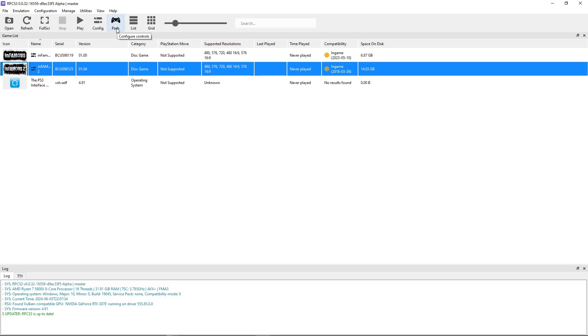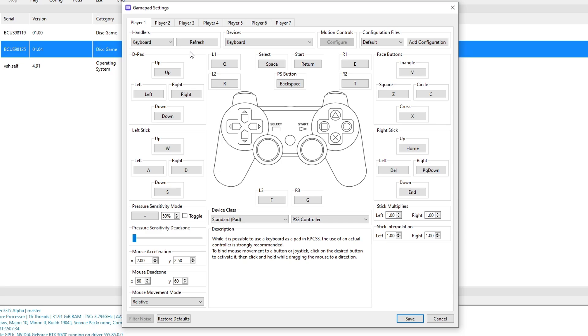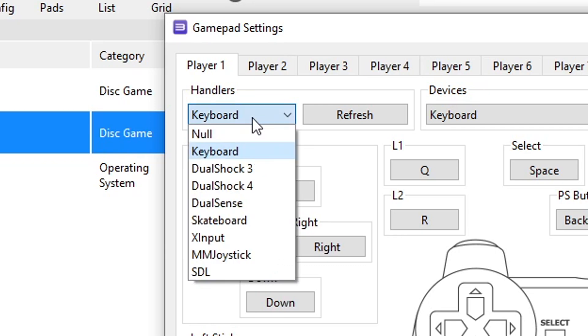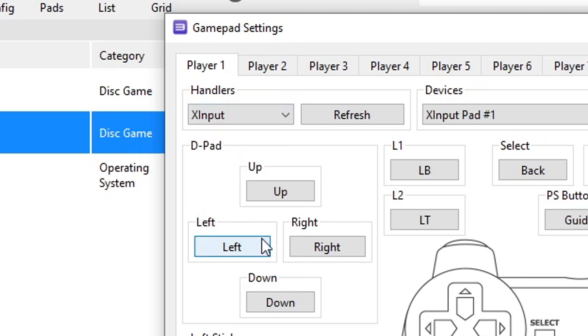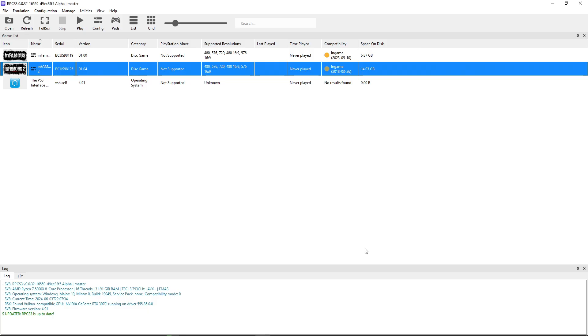Lastly, configure the controller by clicking on Pads. This emulator has an automatic mapping function, so plug in your controller if you haven't already. Under Handlers where it says 'Keyboard,' click to list all available devices. Select the controller you're using and the emulator will do the rest. I have an Xbox controller, so I'll click X Input. When done, click Save.